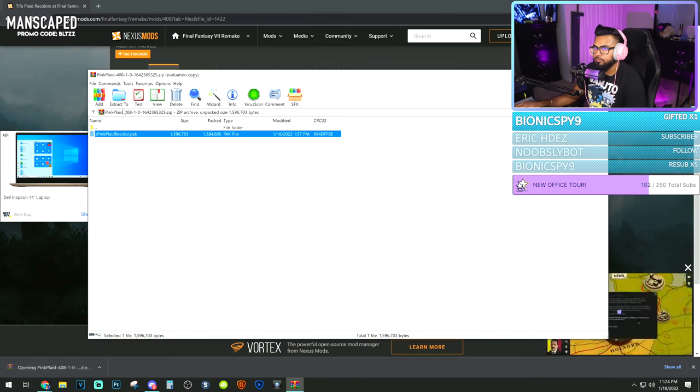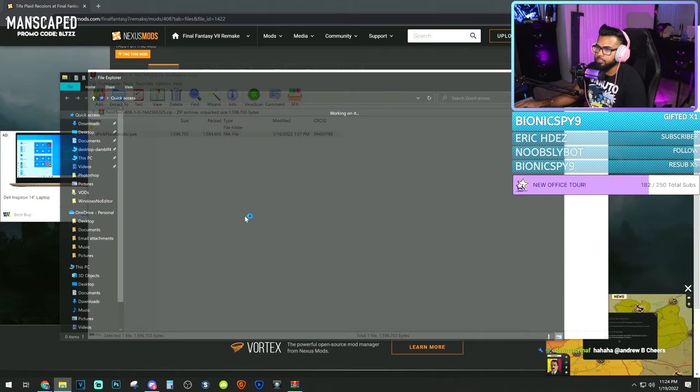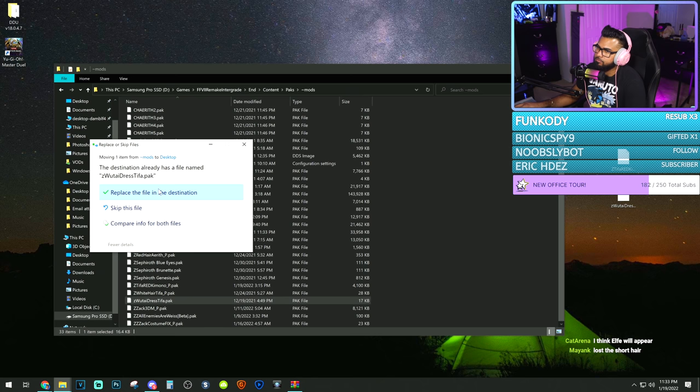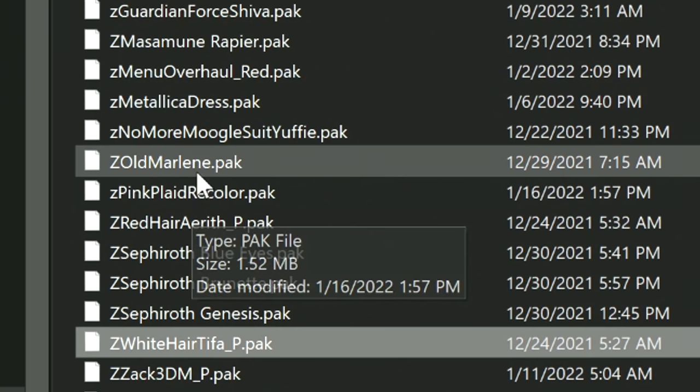Download it like I showed you guys before — slow download. Extract to, go to the game folder, go to end, content, packs, mods. We got to go inside that same place we just installed it and remove the kimono mods we just installed on Tifa, because like I said, they're going to clash and just won't work. Remove Wu-Tai dress and Tifa red kimono — you can either delete them or cut them out. Now we should be good because we have white hair Tifa installed and the pink plaid recolor. Make sure you're either deleting or removing conflicting mods completely from the folder or else it'll clash.